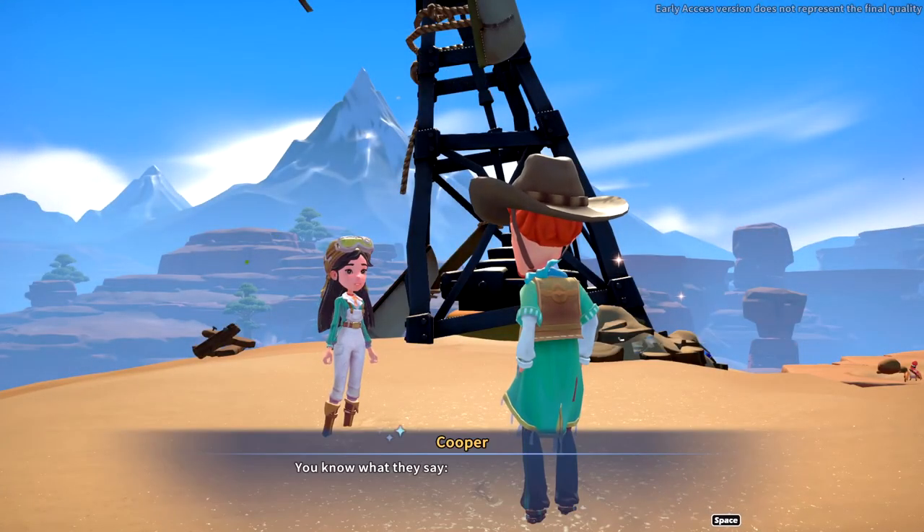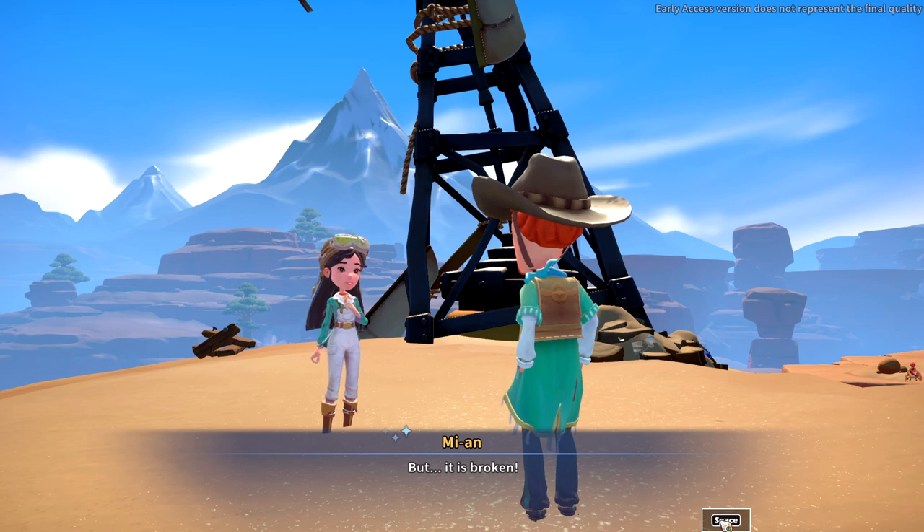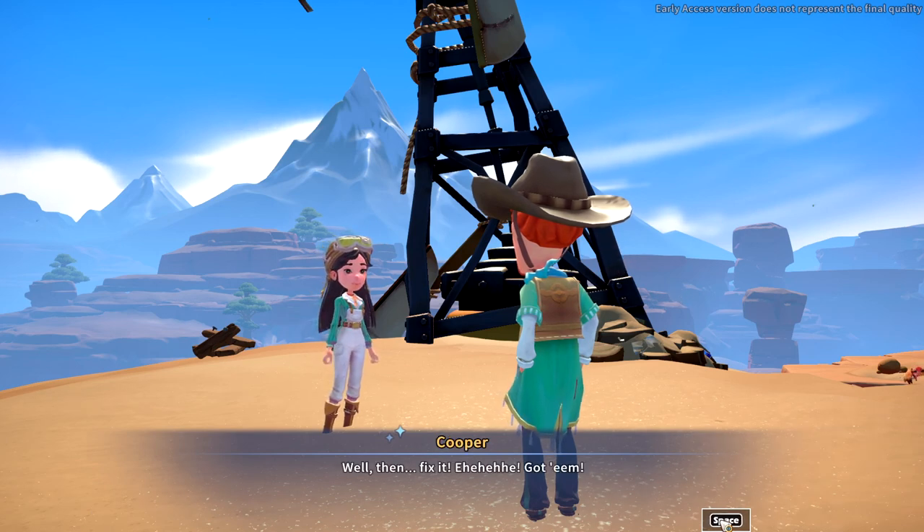Let's see what this quest is - there's an actual cutscene for it! Cooper and Mian. 'You know what they say - if it ain't broke, don't fix it.' Am I being attacked by a chicken whilst I'm in a cutscene? That's just mean. 'But it is broken.' 'What's broken?' 'Well then, fix it.'